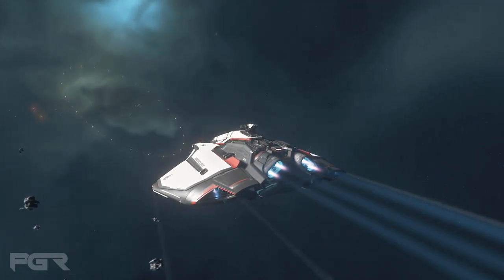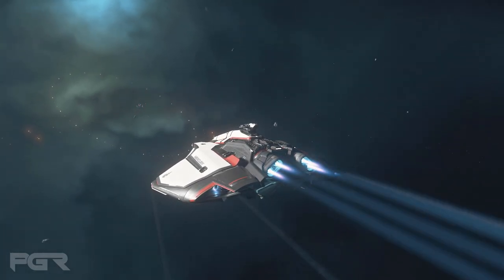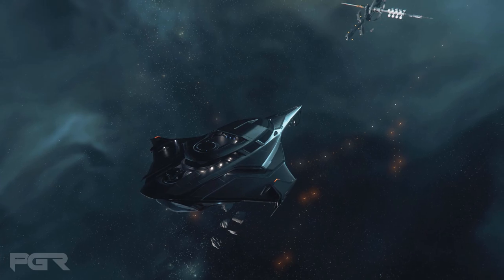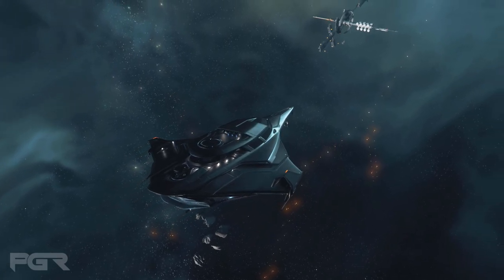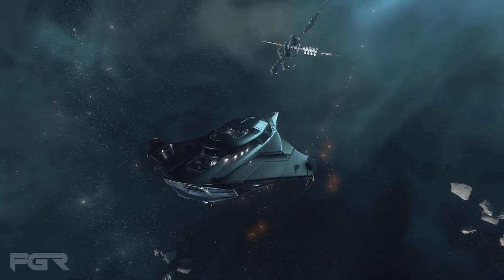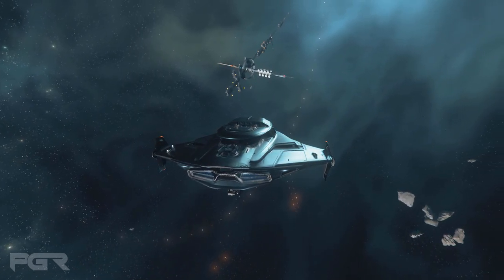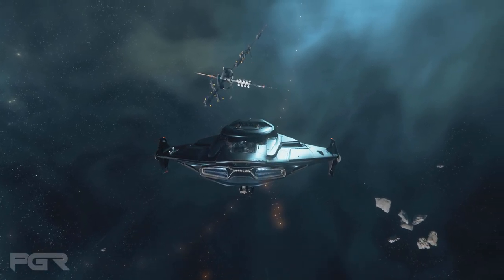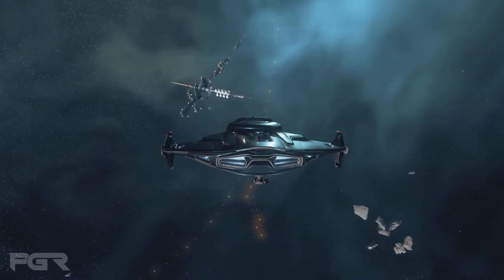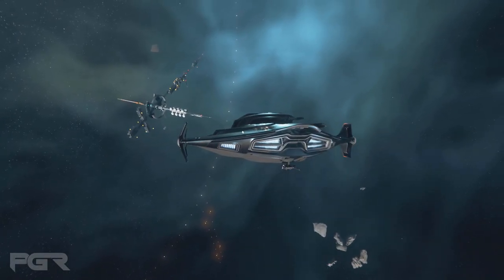The A1 Spirit bomber variant has a round dish on the top of the roof — I did notice that — but the specs don't show the same S2 scanner radar as other variants. What is this round feature? The answer is the round dish on the top is just a 'rule of cool' aesthetic feature and provides no gameplay benefits.